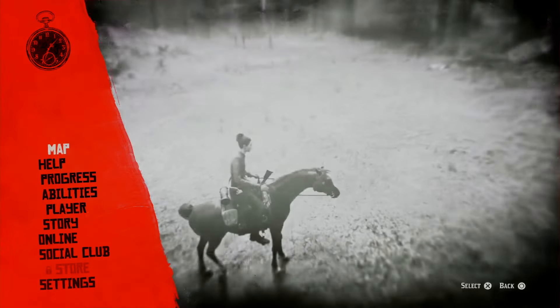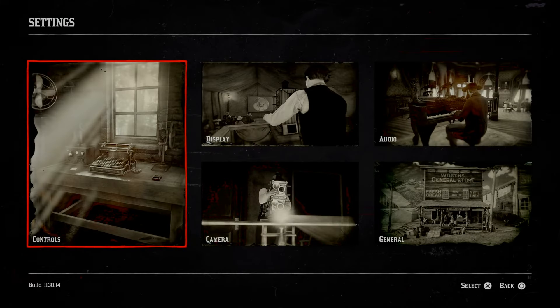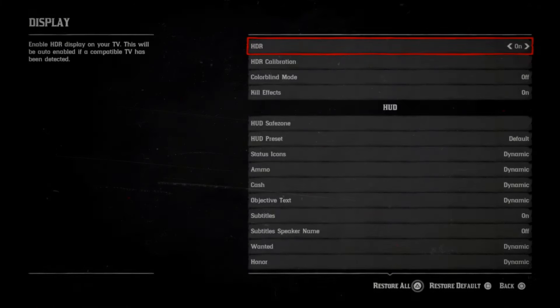This video is going to show you how to lock your minimap onto the biggest settings. So you want to go into settings, over to display, and this will keep it as the big size.